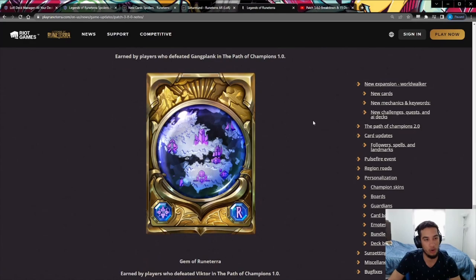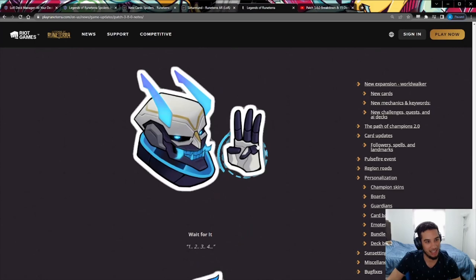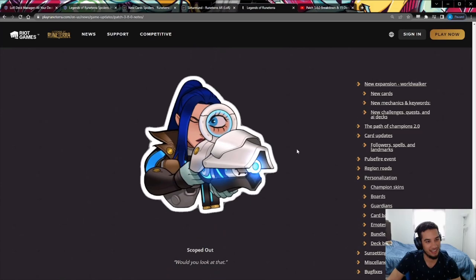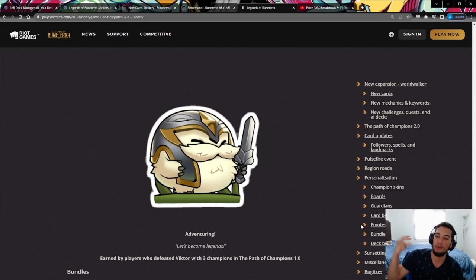Some emotes from the Pulsefire event are shown. The Adventuring emote is earned by defeating Victor three times with three different champions. If you haven't beaten Victor three times yet, you have some work to do. Also, expeditions are going bye-bye — sorry to those who enjoyed that mode.